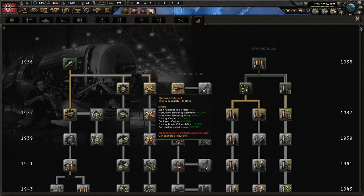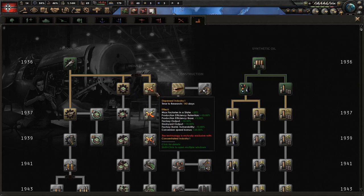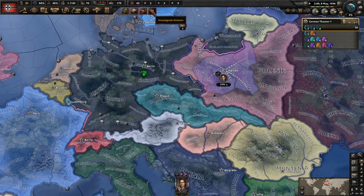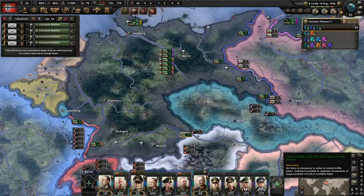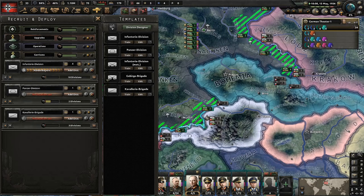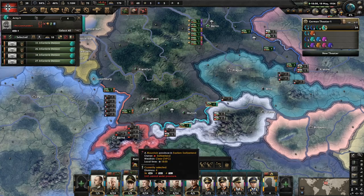We're going with dispersed industry. I actually like this one a lot better than concentrated because of the retention. We're going straight down here. We'll start getting some more divisions — let's pop those in there, pop them on the Austrian border. Now we can take these and pop them automatically on the Austrian border and they can start training.